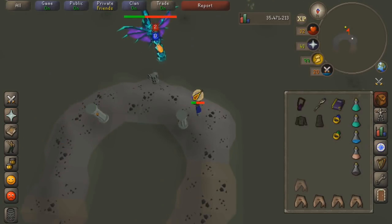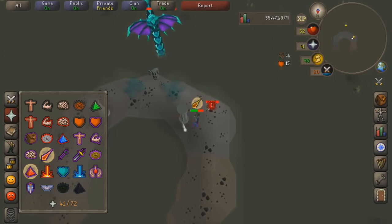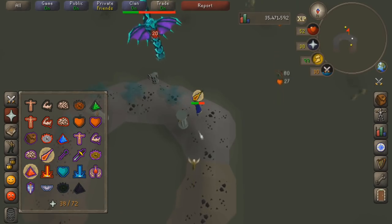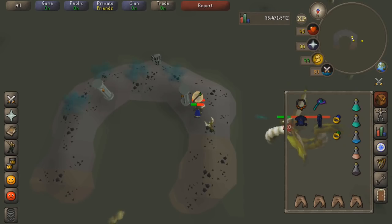I've gotten used to the zoom on Runelite and third party clients, but this is as far as you can zoom out on the mobile client. I do feel like the UI occasionally gets in the way of where I want to click, though it is nice that you can close it completely - on PC you can't actually get rid of the UI icons like the inventory.